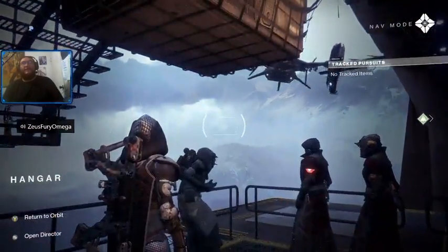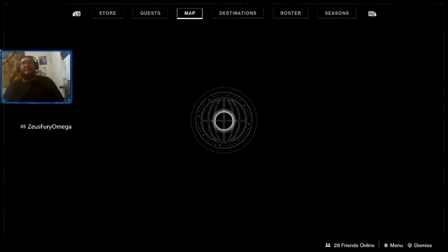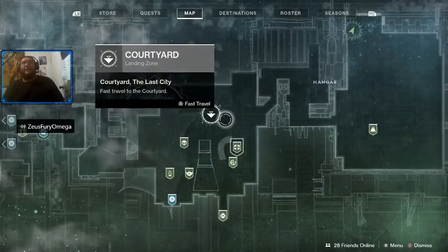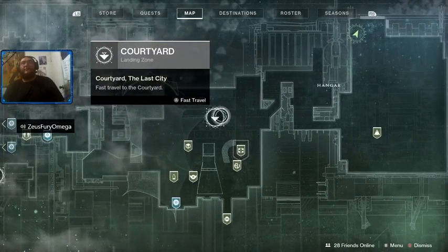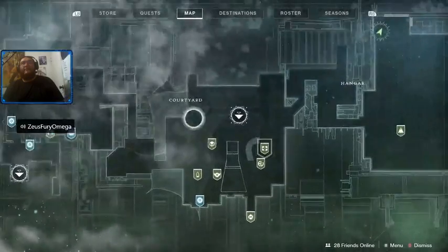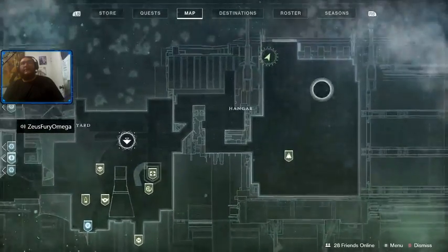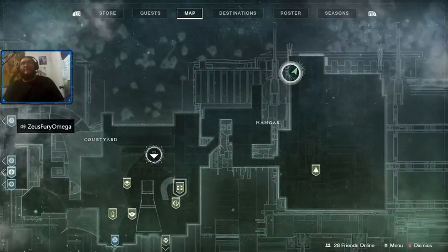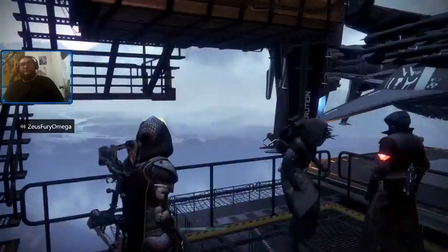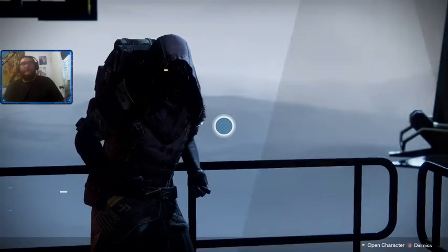You can see our buddy Xur here at the Tower — he's hanging out in the hangar. I kind of wish the hangar had its own little fast travel node like the courtyard and the Annex. I'll just head to that fast travel node and come over here past Dead Orbit to find him.